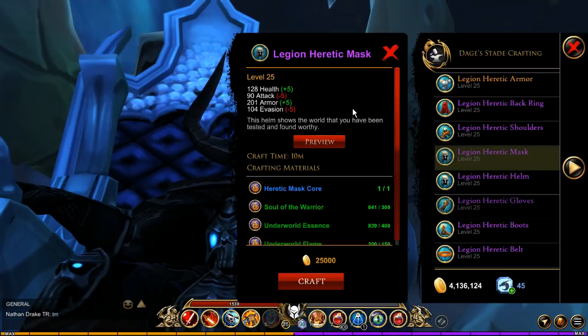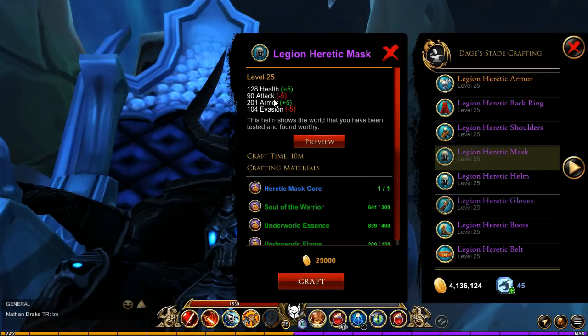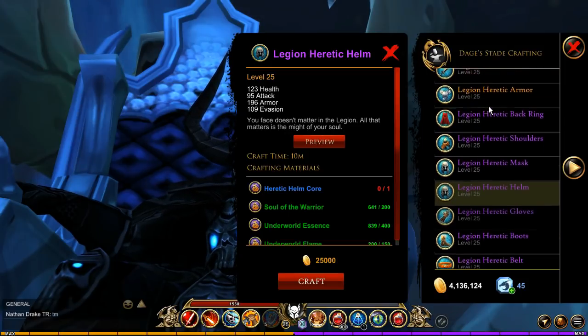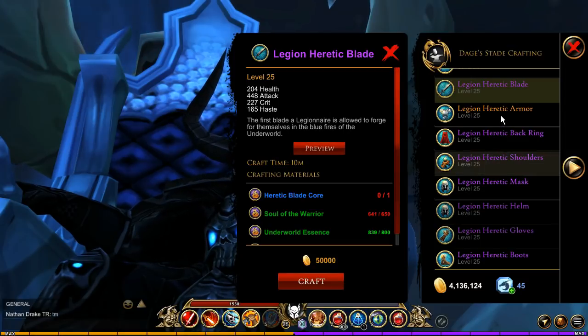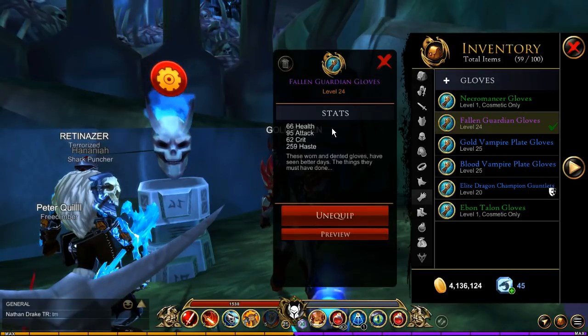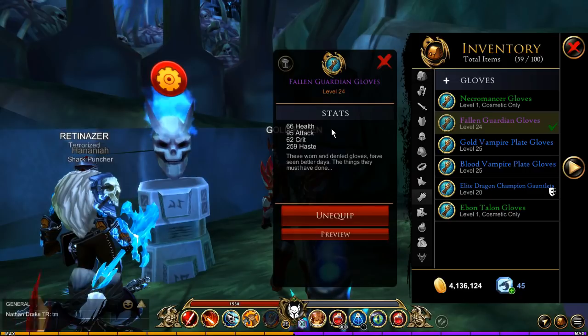If you're wondering why the mask is not better than the helm, it's because the attack is five less than the helm. Now, I'm sure by now you already know how to get this armor set. If you don't, I'll put a link in the top right corner showing you the exact steps to get it. If you're a Guardian and you want the Fallen Guardian Gloves, I have a video showing you how to get the full Fallen Guardian armor set — I'll put a link to that in the top right corner as well.